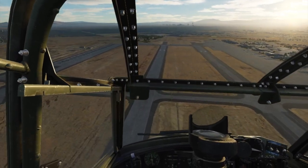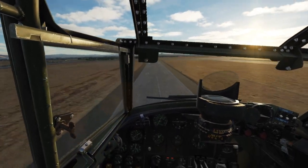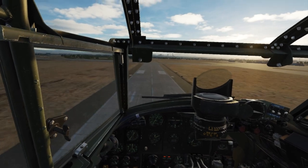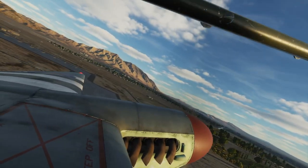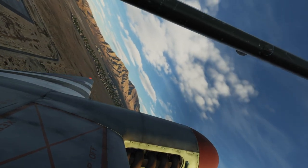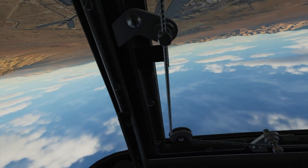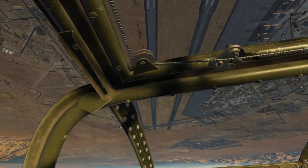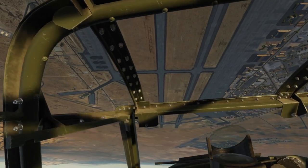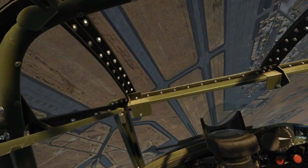Now that we've done the spin, we get down low and begin our routine along runway heading. We begin with a half Cuban eight — that's a half loop and then on the downward portion we're flying inverted halfway down the runway, and then we roll back to upright.